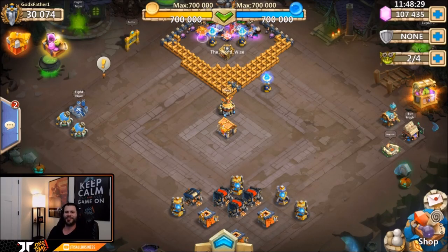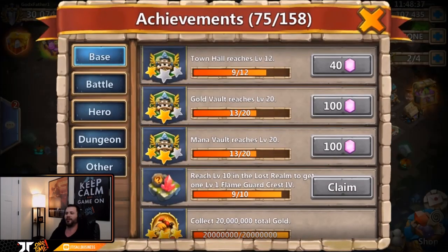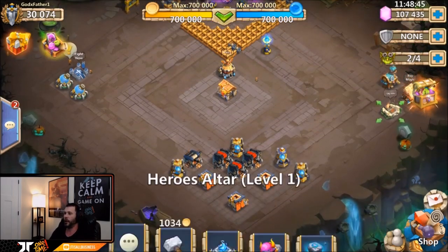What's going on guys, this is JT here on the Android server on Godfather's account. We have 107,000 gems ready to roll for heroes. Check this out — this account is only 27 days old. That is pretty sick, what money can do for you in Castle Clash is pretty amazing.